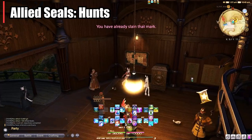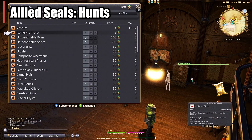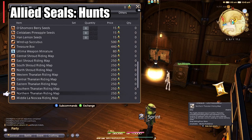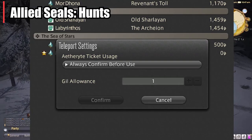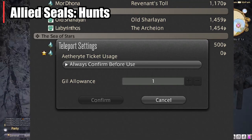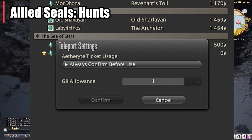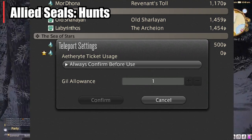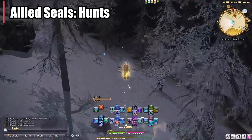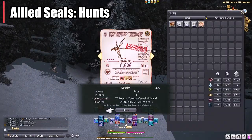A hundred of these allied seals are going to give you a ton of Aetheryte tickets. These tickets can be used in place of paying for teleports at any time. The great thing is you can also choose not to use the ticket if you're just teleporting a short distance. They also added a quality-of-life update where you can adjust the amount of gil at which the ticket kicks in — so, for example, you can set it to only use a ticket when the teleport costs more than a thousand gil. I think this QoL update plus how easy it is to get 20 tickets a week makes this totally worth it, and I'll be doing it once a week.